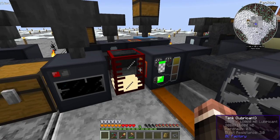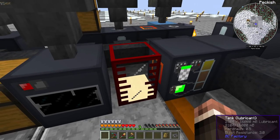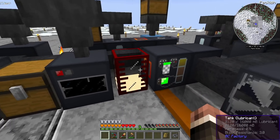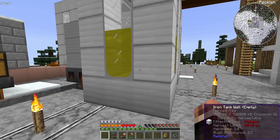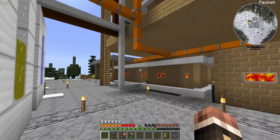I also went ahead and set up our first passive production of a resource — lubricant from the creosote oil. I will store 16 buckets in here with one bucket of output in the fluid output thing, giving us a 17-bucket buffer of lubricant. We can shove that into our cutting machine or basically whatever we want. I'm producing more of it than I actually need.